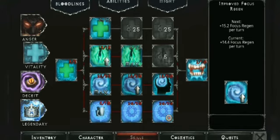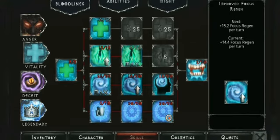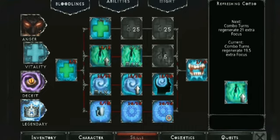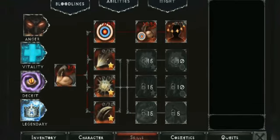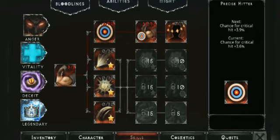Improved Regen and Starting Focus each have 18 points — I can still manage with that. Refreshing Combo is at 13 out of 15, so I'm lacking two points there. On the Anger bloodline, Hard Precise Hitter is maxed at 30 points, giving plus 60% critical hit damage. Precise Hitter critical hit rate is not yet maxed — only 12 out of 20 points, since we're still at level 66.